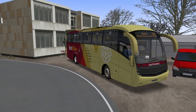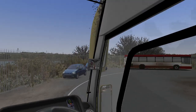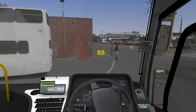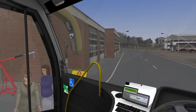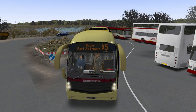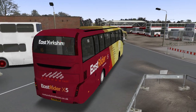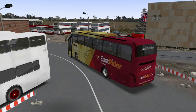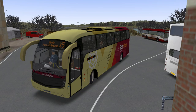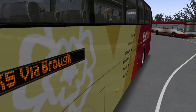The destination blind shows the X5 to Goole via Brough, and we're running it from what we're going to refer to as Luton Bus Carriage. For those watching and thinking 'hang on, isn't that Farrington Demo?' — you're right, you've caught me out. However, we're going to use a bit of imagination and pretend this is a semi-fictional X5 variation running between Hull and Goole.